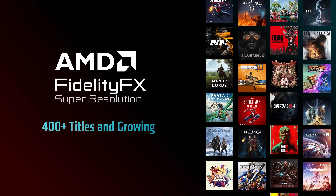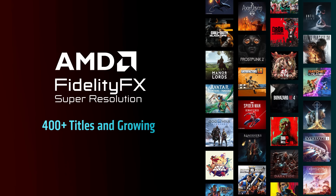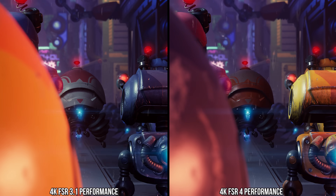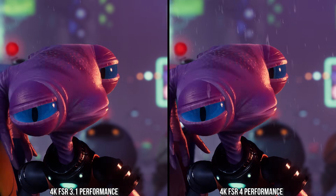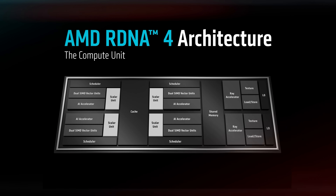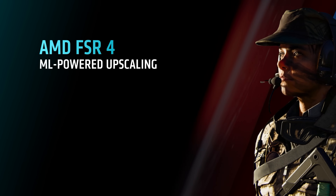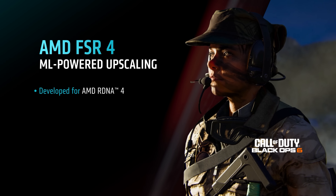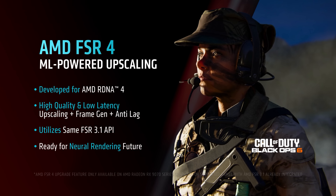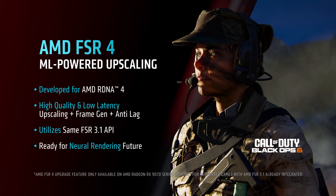With FSR4, we have AMD's first public-facing foray into machine-learned graphics for consumers, which aims to supplant FSR3. At the moment, only RDNA4 GPUs are supported — no running this on an AMD GPU earlier than RDNA4, or on Nvidia and Intel GPUs. We do not have great details into the technology behind FSR4.